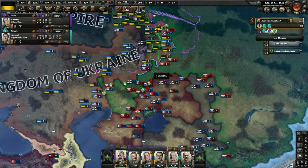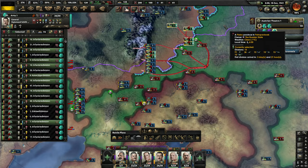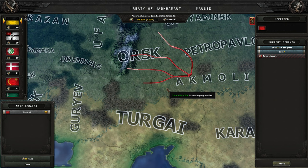We have got him cut off down here — that is the best part. Let's go ahead and completely cut this off, close this gap, and start destroying divisions. There we go, we have got him cut off. I think Russia is out.